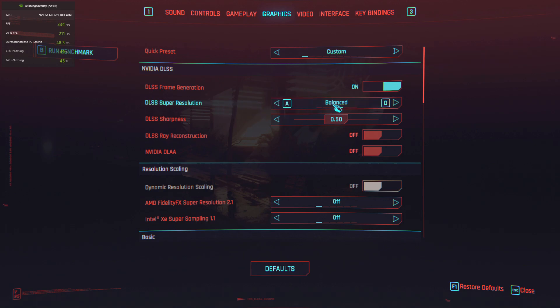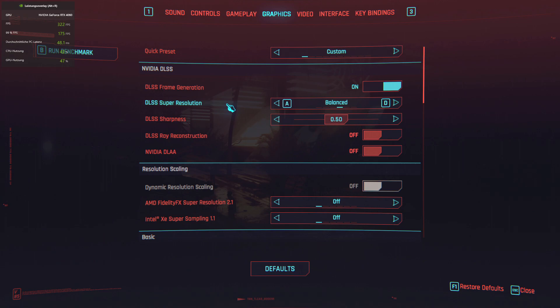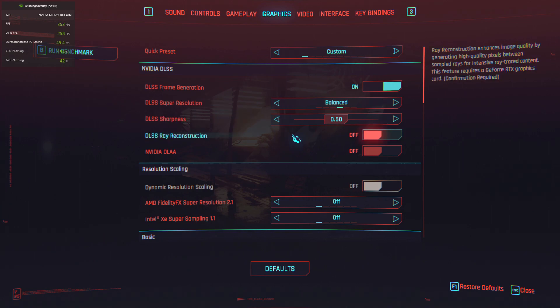Super resolution is set to balanced — that's a middle setting. DLSS sharpness has no performance impact, so just leave it at default. Ray reconstruction, the much-advertised feature, is turned off because it doesn't change performance — it only makes damage sharp. On balanced or lower super resolution settings, it makes the game look like everything is made out of 3D-scanned paper, like Google Earth in real time. So keep that one off.